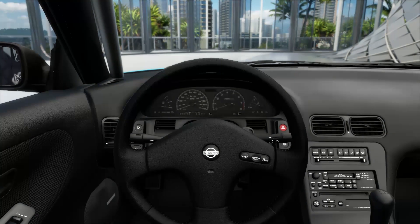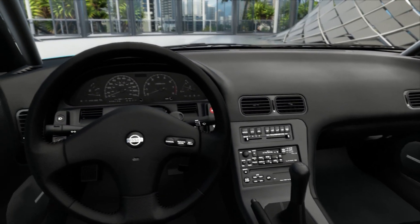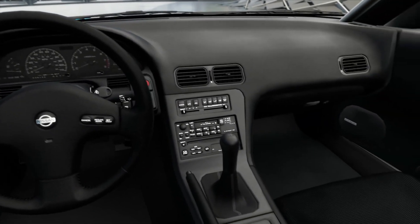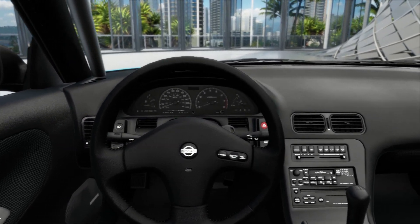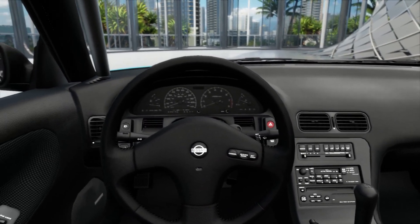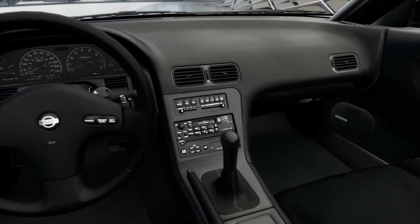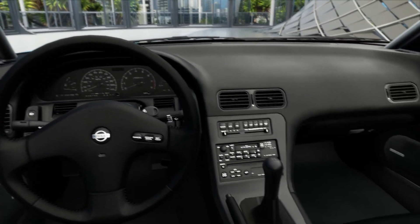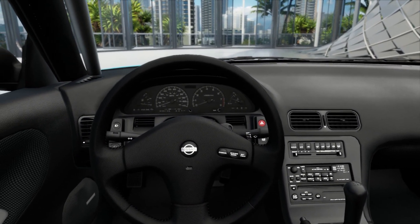Welcome back to part three. We're now inside the 240SX — the interior hasn't changed from original because there wasn't enough budget left. All that's left to do is take her out for a spin, show how she handles, then put her in the auction house. We'll go over how much we're selling it for, since we need to make some profit to keep this show going. We've spent most of our 100,000 credits already, so let's take it out on the road.